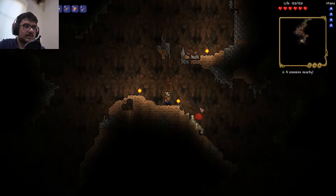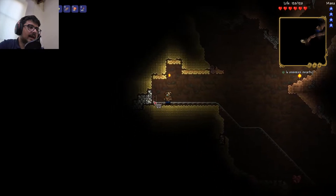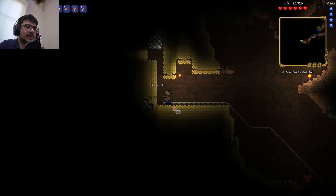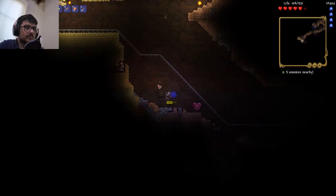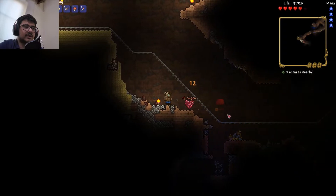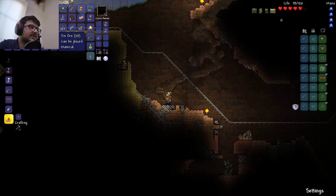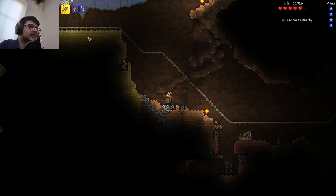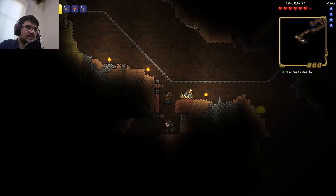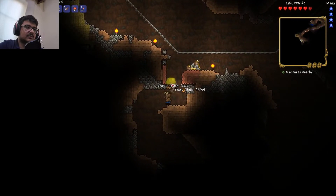I have to be careful down here, it's getting more dangerous as I go down. There's some sort of rail — looks like silver ore. Let me mine this. There's also a heart crystal over here. We kill all the slimes first, then mine it. Now we have more life crystals and higher maximum health — now we have 140 maximum health. There's also a statue down here, and that's all for this area.